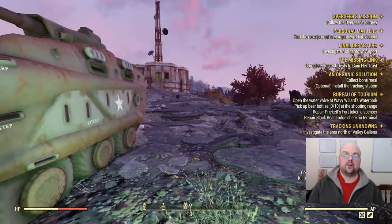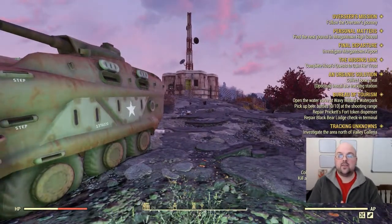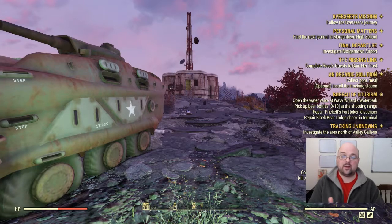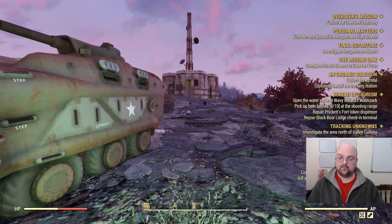Hello, my fellow vault dwellers, welcome to another Fallout 76 video and the first in the ballistic fiber farming series. Ballistic fiber is a material that is only found in a couple of items that are rarely spawning in the game — military ammo bags and military duct tape — so because it doesn't spawn very much, the locations for it are very important to know.